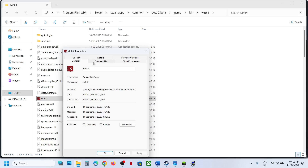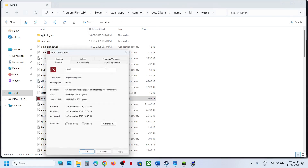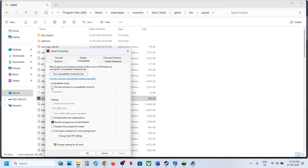If that does not work, right-click the game exe, go to Properties, and check the box that says 'Run this program as an administrator'. Click Apply, click OK, double-click to launch the game, and check.